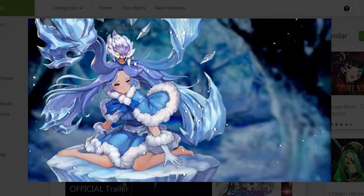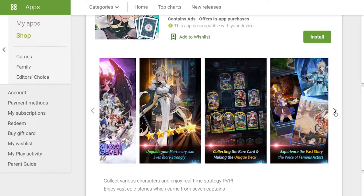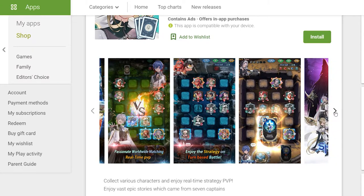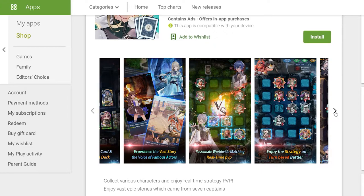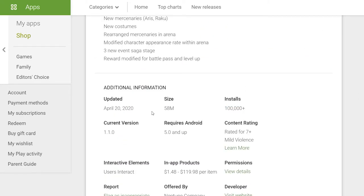The upgrade system lets your character get more powerful as you collect character pieces, and characters can wear equipment to enhance their power. Shadow 7 has been released on December 3, 2019, and last updated on April 20, 2020. It has over 100,000 installs. If you like a board game with a combination of cards and different strategies, you may want to try this game.